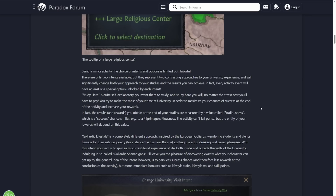The first one is Study Hard — pretty self-explanatory. You went there to study and you will study hard, no matter the stress cost you'll have to pay. You try to make the most of your time at the university in order to maximize your chances of success at the end of the activity and increase your rewards. This is all about going there as a bookworm, learning from your teachers — you'll come out with cool rewards but also a lot of stress.